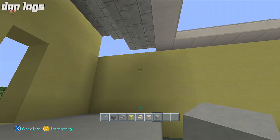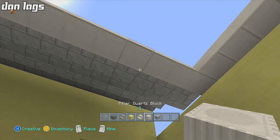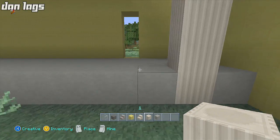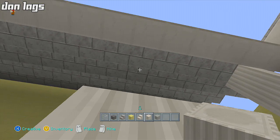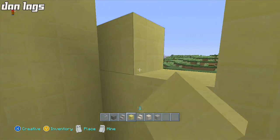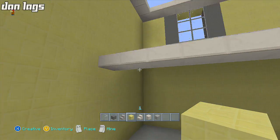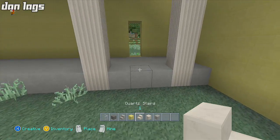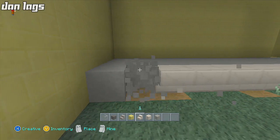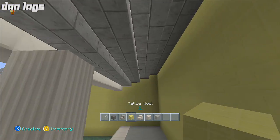That should be good — right around there is where we'll take it out. I'll place pillared quartz blocks — one right here would be a good spot, and right here too. Let's fill this yellow wool in here; it's probably going to be covered up anyway. I'll take some quartz or something along those lines. Then I can place another pillar. I'm a little puzzled about what to fill that area in with — maybe stone bricks or quartz.